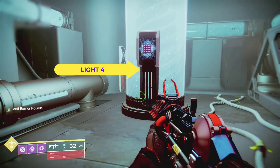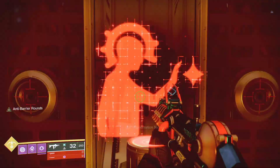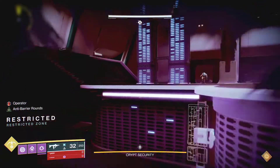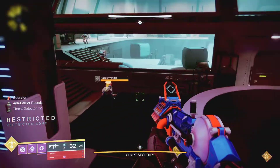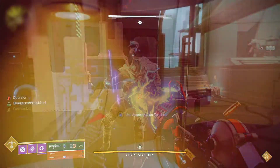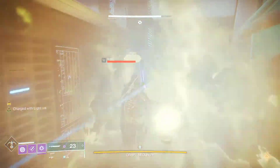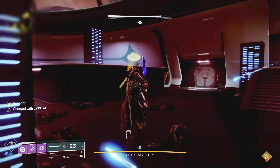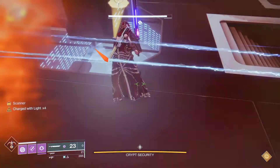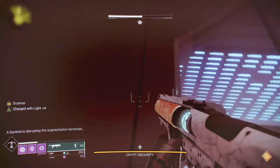You start the encounter on the dark side upstairs, where the volunteer operator will pick up the operator buff from the terminal of the dark side. Fallen enemies will come out swinging, so everybody needs to start killing them. Look for a Fallen with a scanner icon on top of his head, kill him, and the scanner person for the dark side picks up that buff. The scanner should see the word 'scanner' on the left side of their screen. It is then the scanner's job to look through the floor glass window and identify which two keypads are glowing yellow and call them out — for example, dark two and dark five.